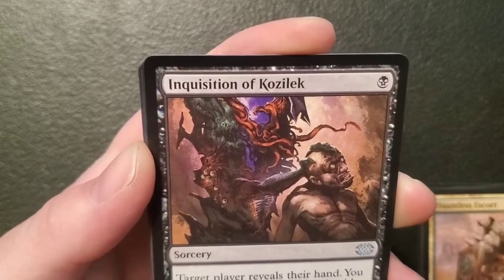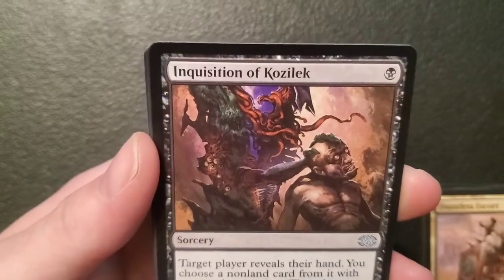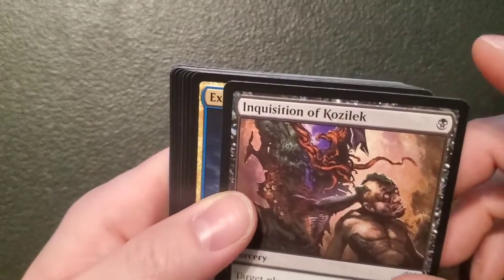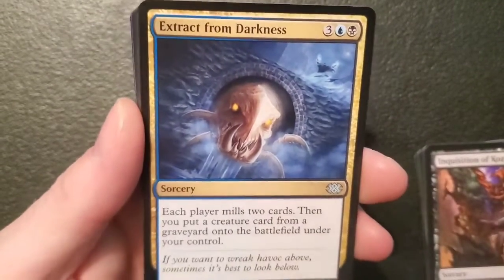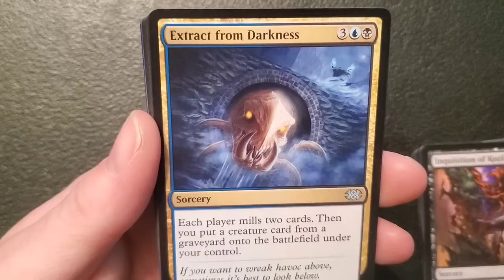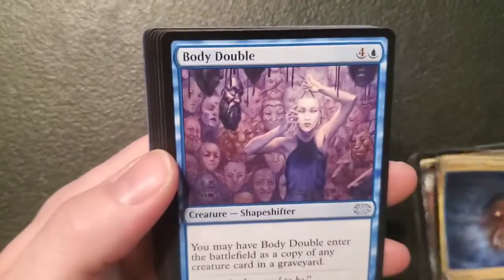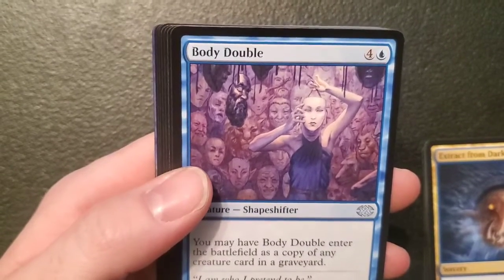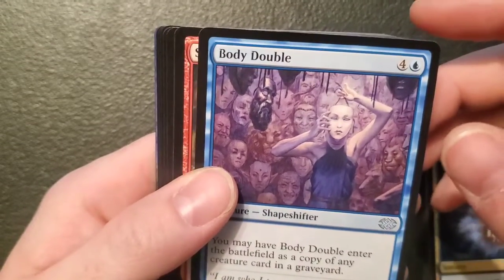Inquisition of Kozilek — a sorcery for a swamp: target player reveals their hand, you may choose a nonland card from it with mana value three or less, that player discards that card. I'm not super impressed because of the three or less mana value parameter. Extract from Darkness — a sorcery for three, an island and a swamp: each player mills two cards, then you put a creature card from a graveyard onto the battlefield under your control. That's pretty good. Body Double — a zero-zero shapeshifter for four and an island: when it enters the battlefield you can have it enter as a copy of any creature card in a graveyard — pretty spiffy.